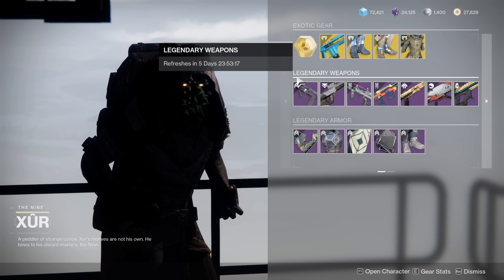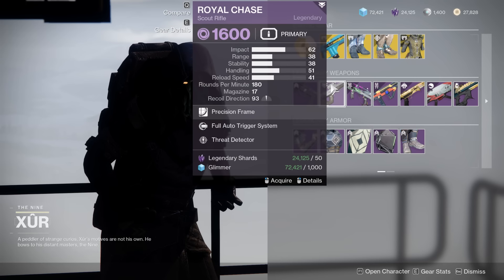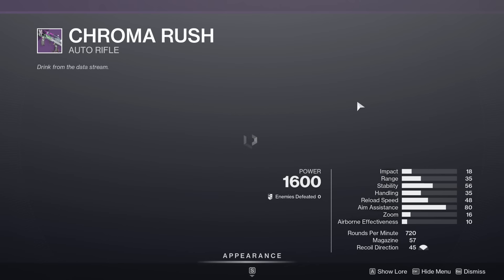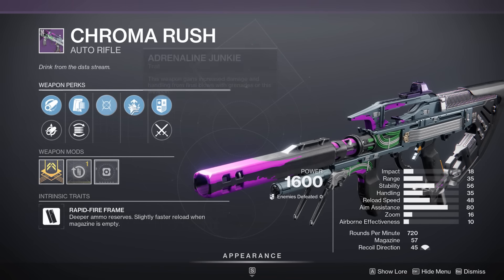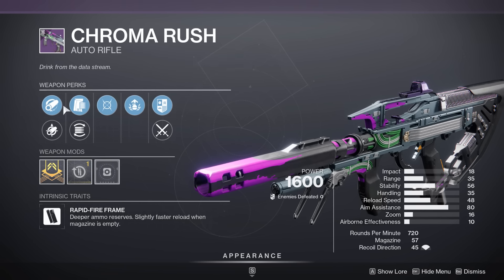Let's check out the weaponry. We have the Escape Velocity with Threat Detector and Thermal Capacitor — no thank you. We have a Full Auto, Threat Detector, Royal Chase — no thank you. We have a Moving Target, Adrenaline Junkie Chromarush. I really like the Chromarush; I think it's a very good weapon. Adrenaline Junkie isn't that bad, but it's kind of a non-bow right here. If this was Subsistence, this would be a very, very good roll.